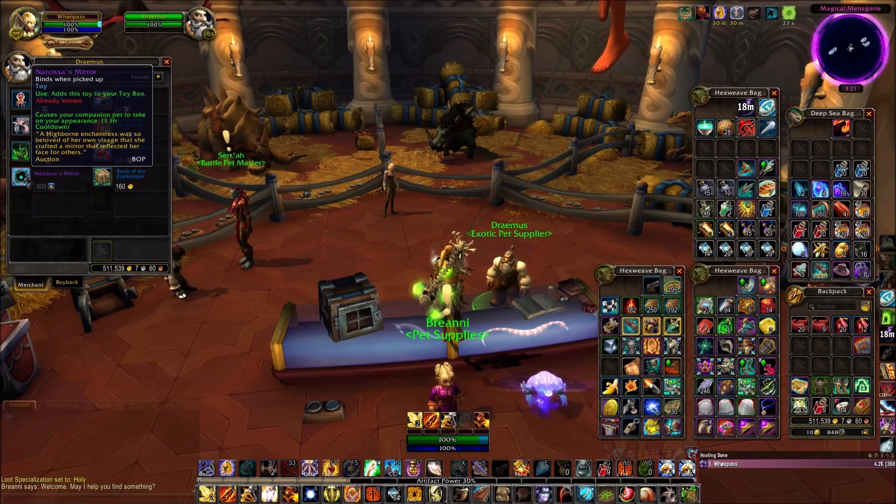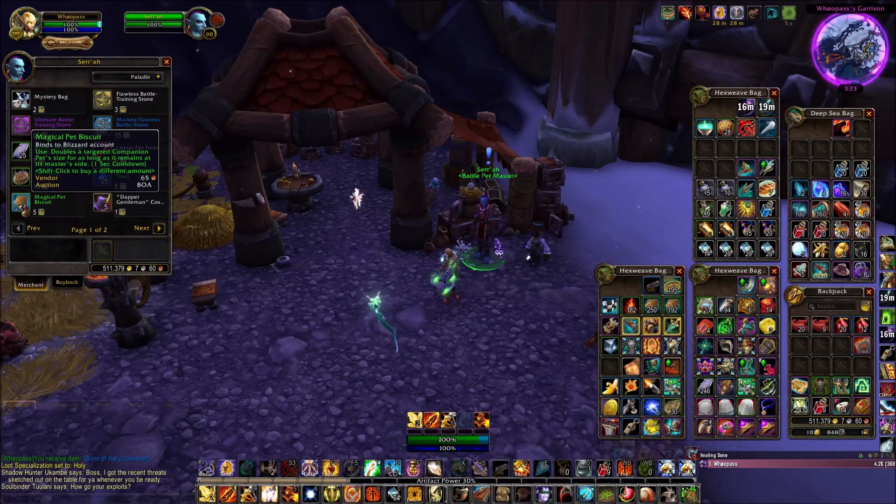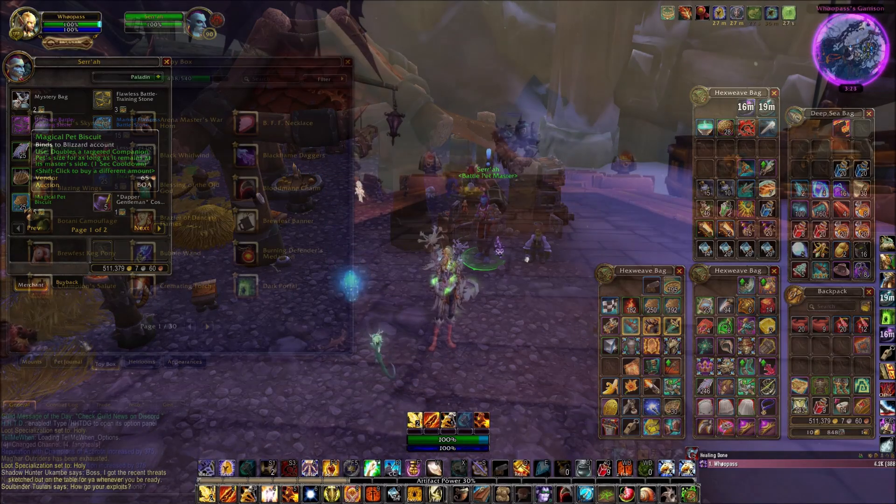And there you go, that's all you need. But you can also throw on an extra bit of size with a magical pet biscuit. You can buy these from multiple pet shop vendors for 5 polished pet charms.